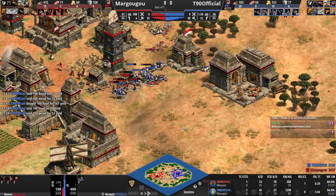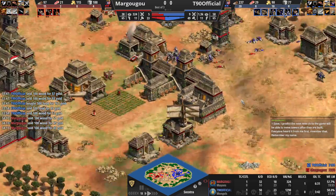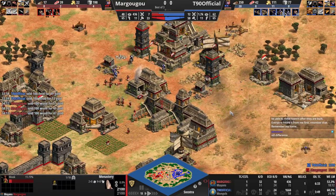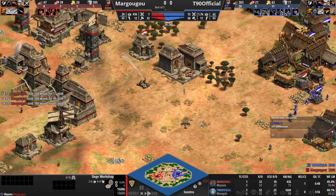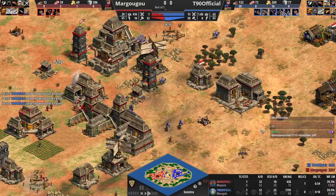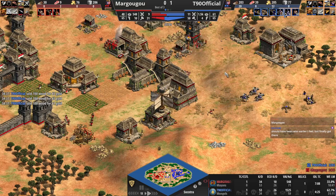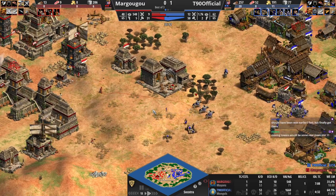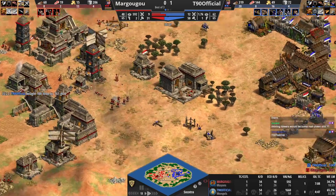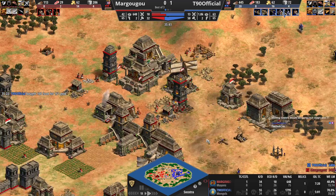T90 is going to clear most of this with that plus-two armor, kind of getting tickled by these towers now. It's 49 villagers for T90 to 33 for Margugu. Both players using the market. Margugu has no response to this — he's got a monk on the way but it's a ways off, and he doesn't have any siege coming out either. Vills are coming back out for the gold. This is game one — T90 is up 1-0 here. If he loses from this position we are very disappointed because he shouldn't. Surely you can't lose from this. He's healing up his knights again — he's so passive.